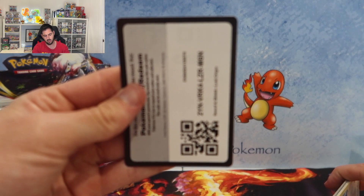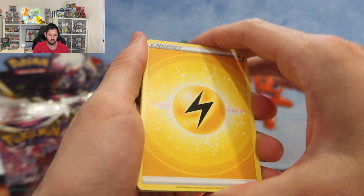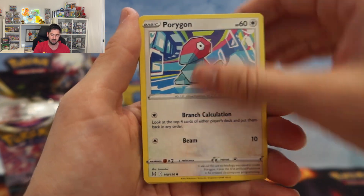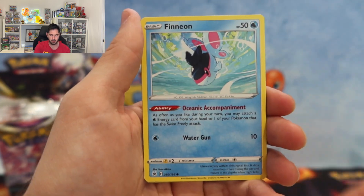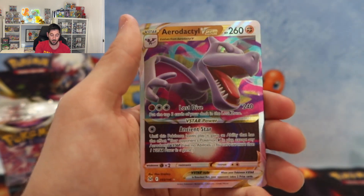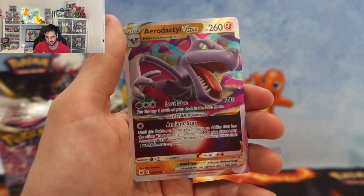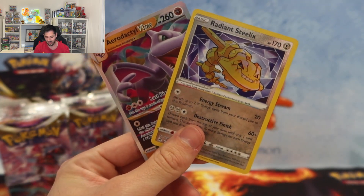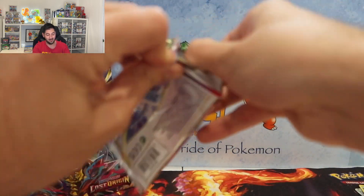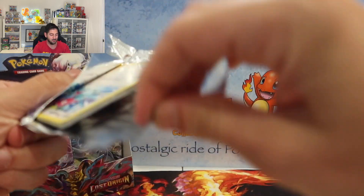I don't know why the code cards don't like focusing. Ducklet, Blipbug, Pinion, Zorua, Radiant Steelix, followed by an Aerodactyl V-star - is that a sign for things to come? That would be quite amazing, I would actually be over the moon.